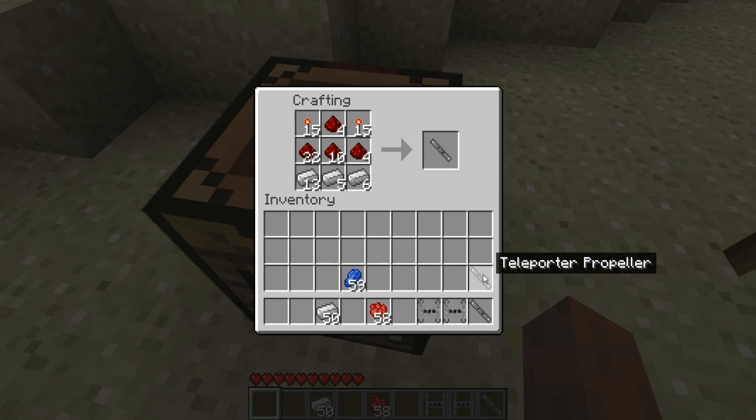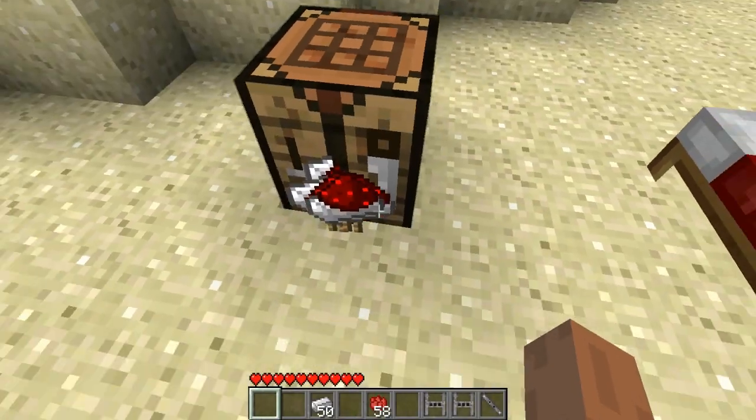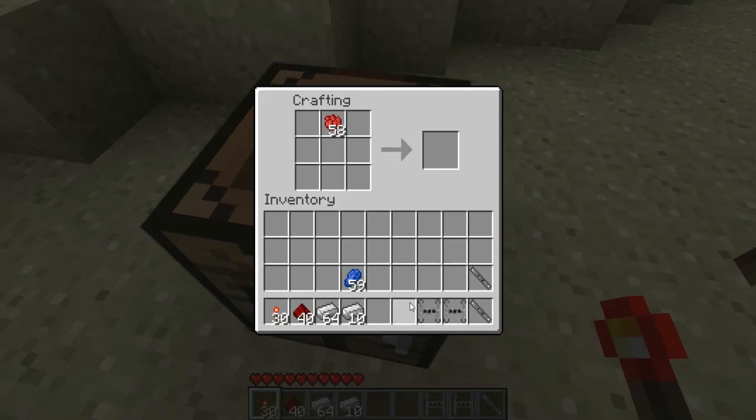You can use a red teleporter with a blue teleporter — it does not matter, they don't have to be the same colors or anything like that. Let's go ahead and make the red one, then the blue one, and then we're going to test them out.